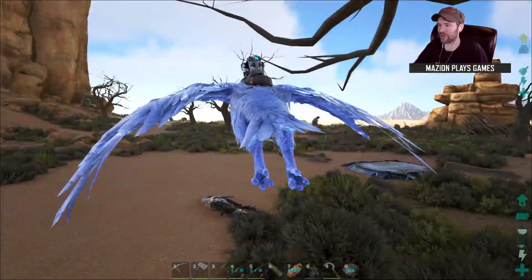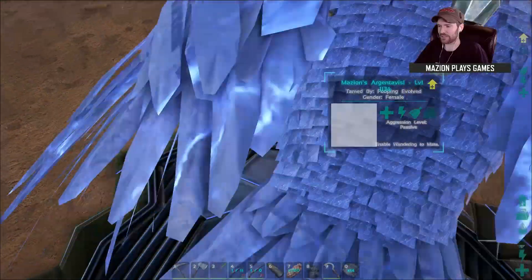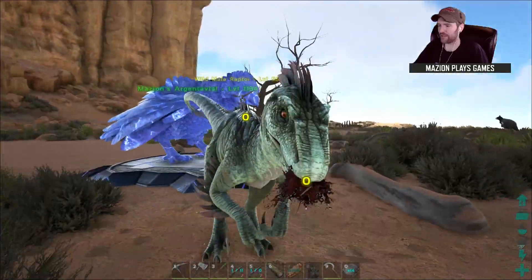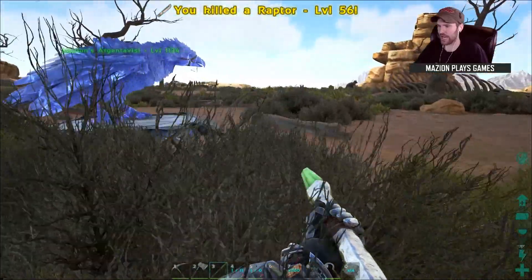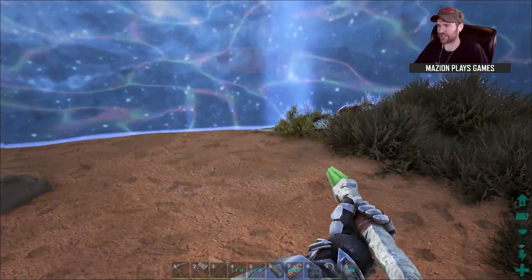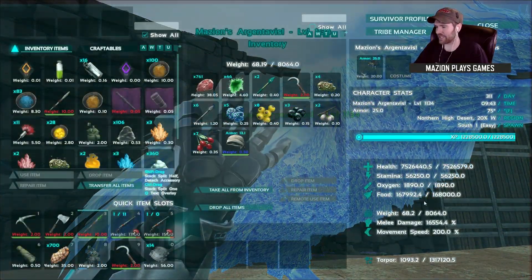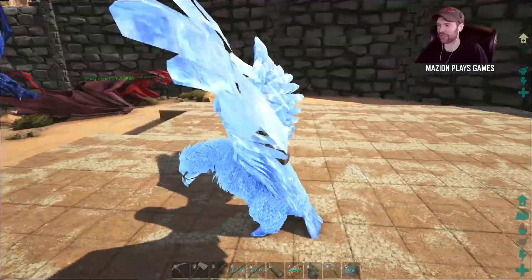You can take your argentavis or whatever animal you want, get on the pad, press E. Oh crap — get knocked out or die, one or the other — and press E, and then you and your buddies, whoever's inside this ring of awesomeness, will be teleported to a far away land. So that's one of the places I want to go — I'll leave it unnamed for now.